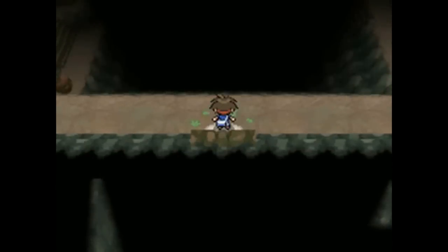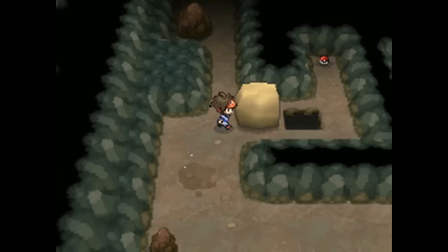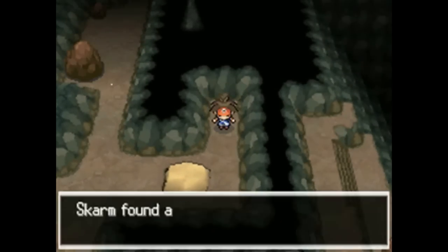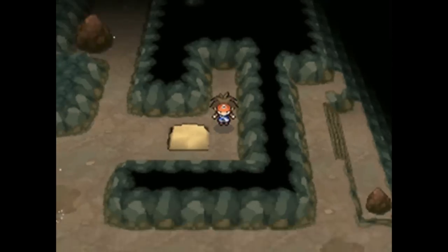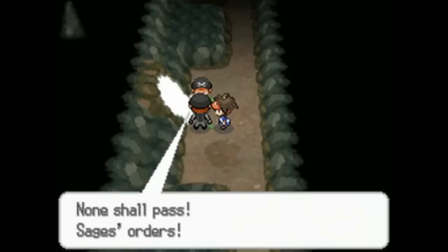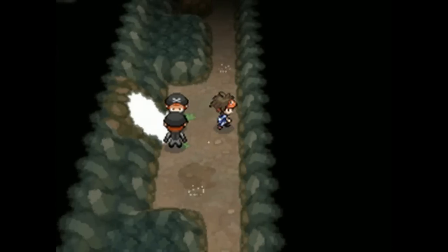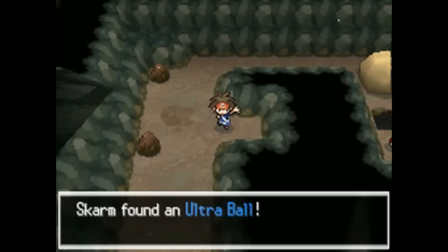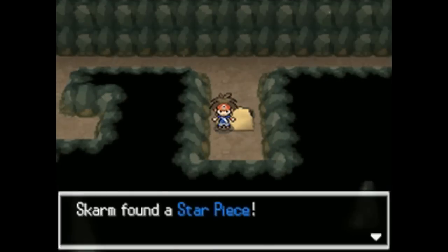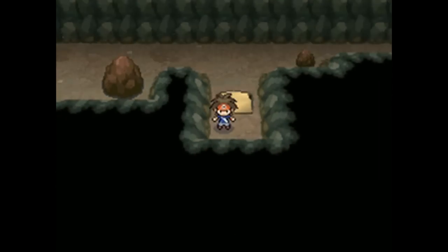Heading back into the cave — grab a Star Piece for monetary value, then use Strength to push a boulder and grab a Max Repel. Max Repels are cost inefficient compared to Super Repels, which give more steps per cost. There are two Plasma Grunts blocking an exit to Route 23, which leads to Victory Road and the Pokémon League — keep that in mind. You can also grab an Ultra Ball, another Star Piece behind a boulder, and finally an Ice Gem behind another boulder.